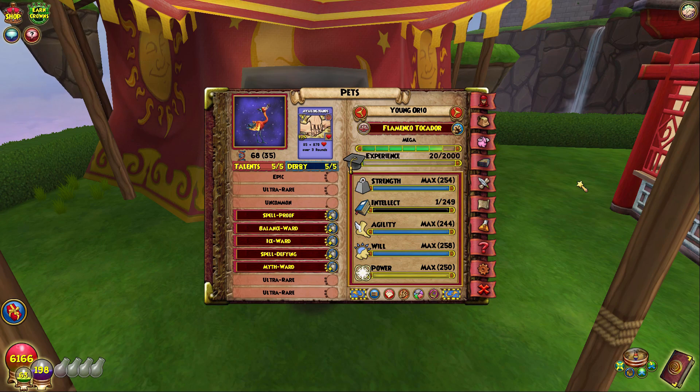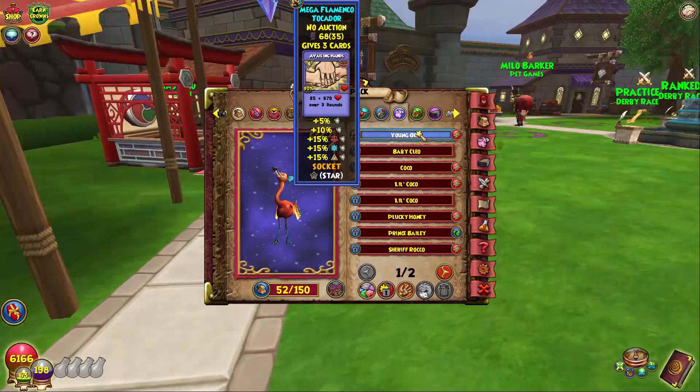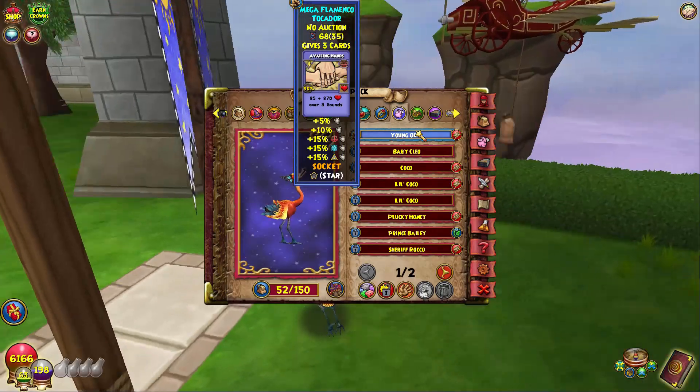I might try rehatching like once, and if it doesn't work then I'll just bring this one to mega — because honestly it's not even that bad of a pet. You just don't see that many myths at max level in high rank, and that's the only reason why it's bad.